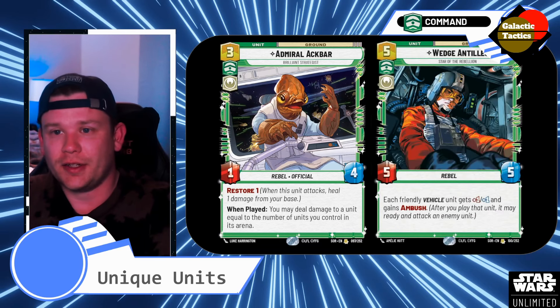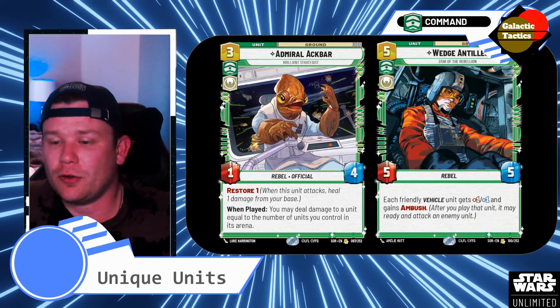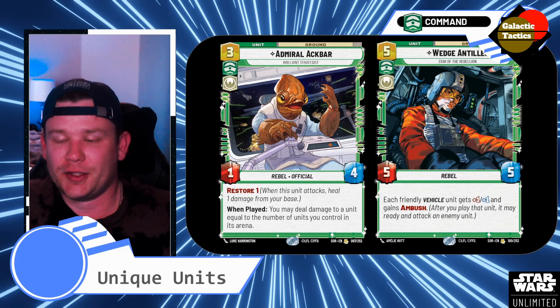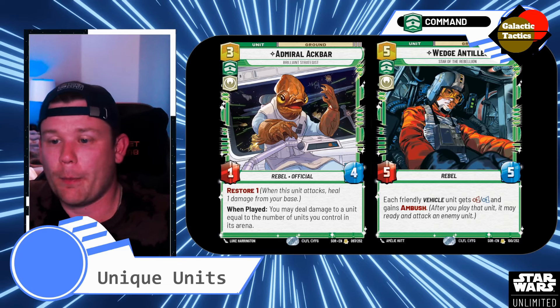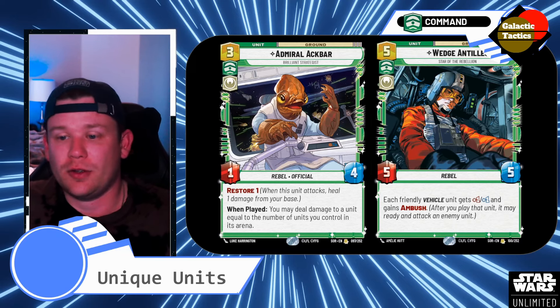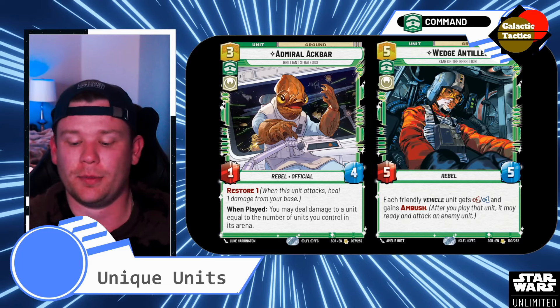And then Wedge Antilles, another Rebel. He is a 5-command, 5-5. Each friendly vehicle gets plus 1, plus 1, and gains Ambush — so after you get to play it, it gets ready, kind of like haste in Magic the Gathering. We do have a few big units, so if we can get Wedge Antilles down to set up our endgame, it's going to be huge. They all get plus 1, plus 1, and they can attack as soon as they come down.